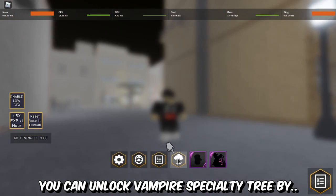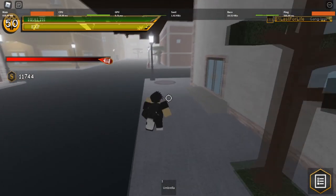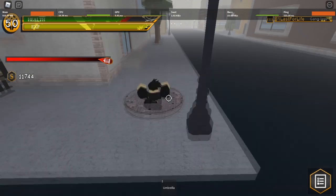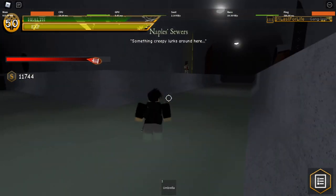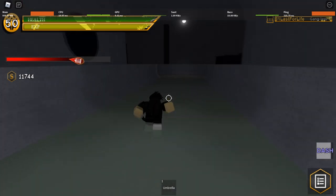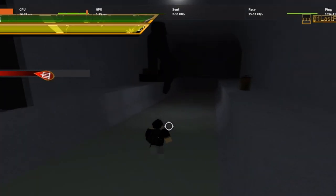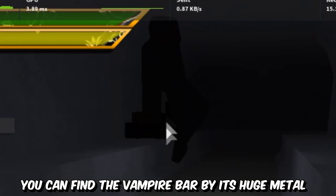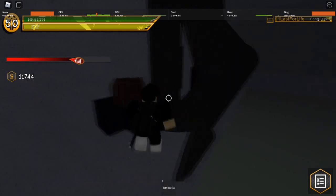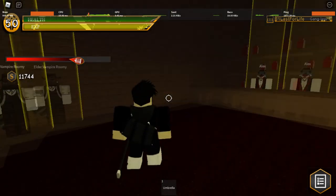You can unlock the vampire specialty tree by talking to the elder vampire Rumi in the vampire bar inside the sewers. Now turn left. Go inside and you'll find Rumi in there. Talk to him.